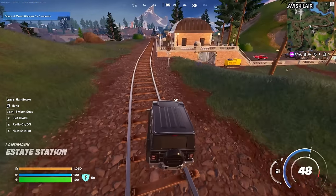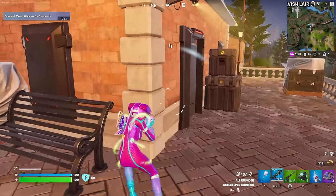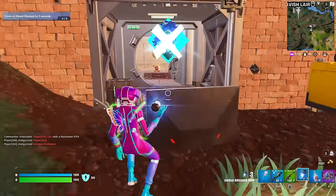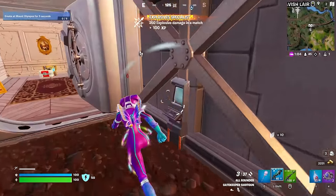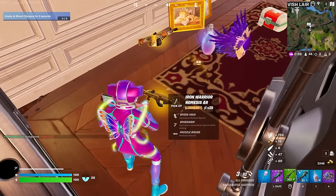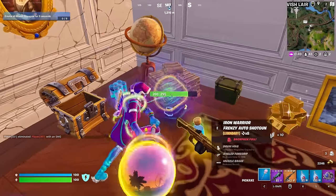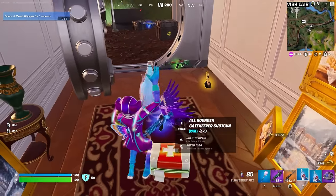Is this vault looted? Okay, someone was here — actually they're still here. Weren't ready for those EMPs, were you? Gold Nemesis — and some more fizz over here. Perfect. Okay, let's take the wings just so we can find someone else to push.